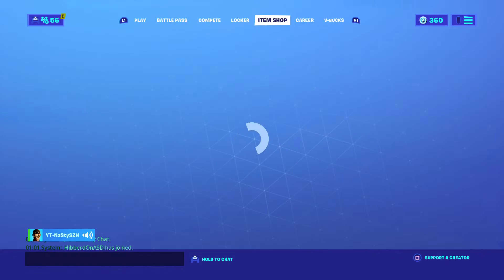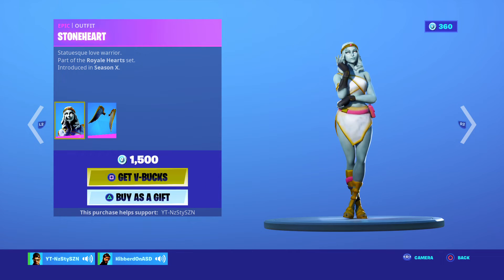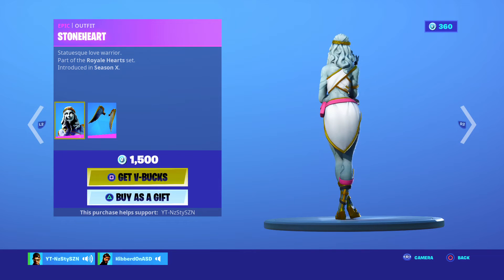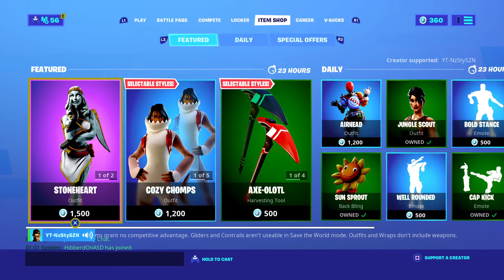What's up guys, it's your boy Nasty here and we're back with another Fortnite item shop. Today's shop we have the Stoneheart, came out in Season X, 1500 V-Bucks — personally I really don't think the skin's worth it. Cupid's Daggers, 800 V-Bucks, dual wield — again, I'm not feeling it.